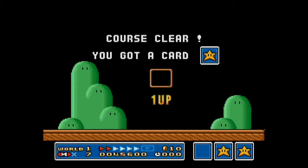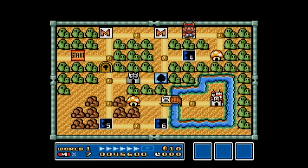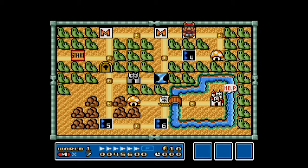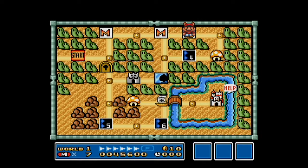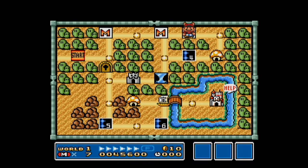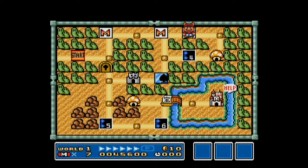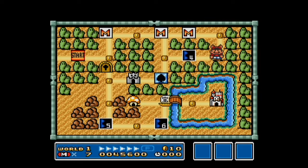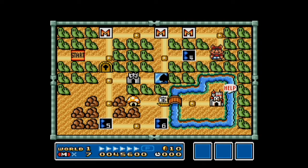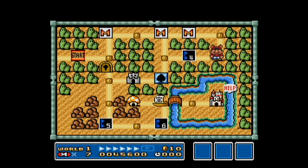That's another thing to explain here. When you complete the level the normal way, you get a card — either Mushroom, Flower, or Star. When you get three cards, as long as they're not all the same, you'll get an extra life. If they are all the same, it depends what they are: three Mushrooms gives you two lives, three Flowers gives you three lives, and three Stars gives you five lives.